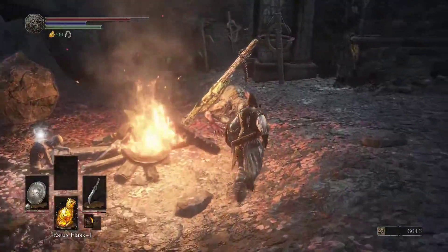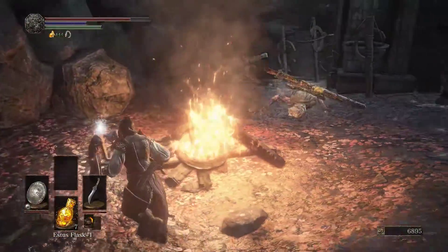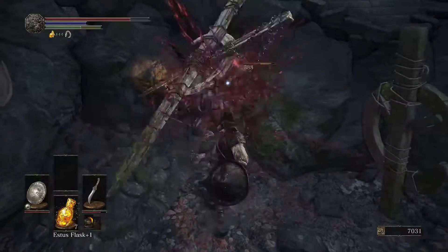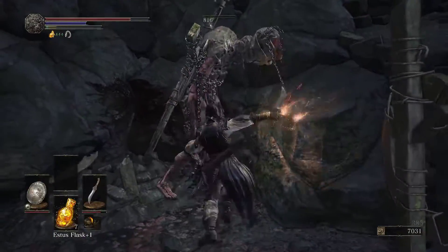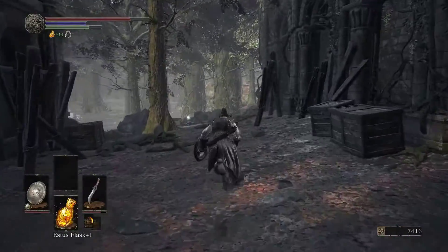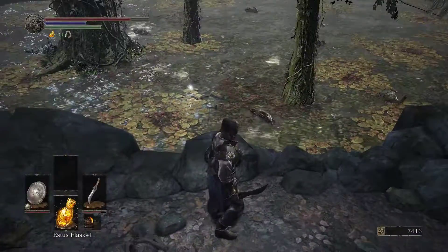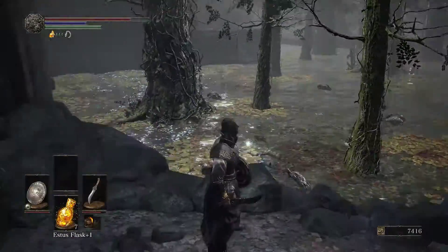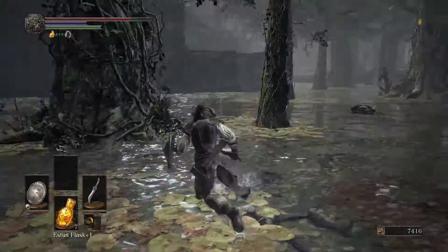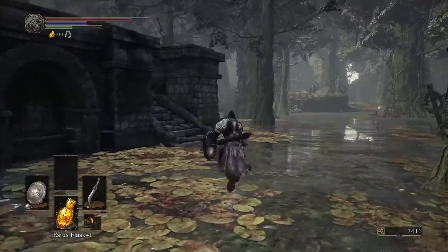Got one of these — this is a new type of enemy. I don't really know what to call it — a horror. They cannot be backstabbed, so don't even bother trying. Just R1 the crap out of him. Another soul. Now this swamp has a ton of items in it. But for now, we're going to run all the way over to the other side, to this wonderful building.